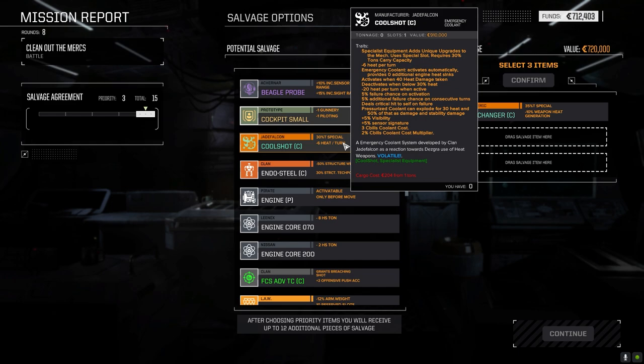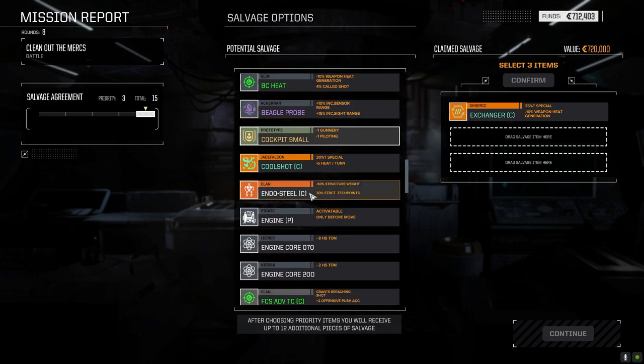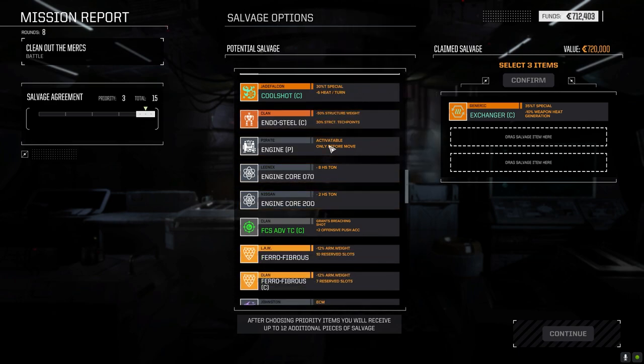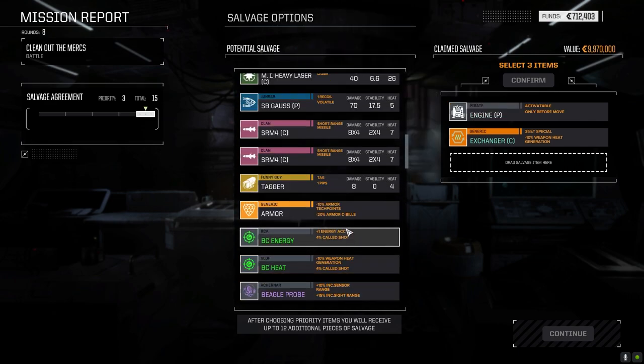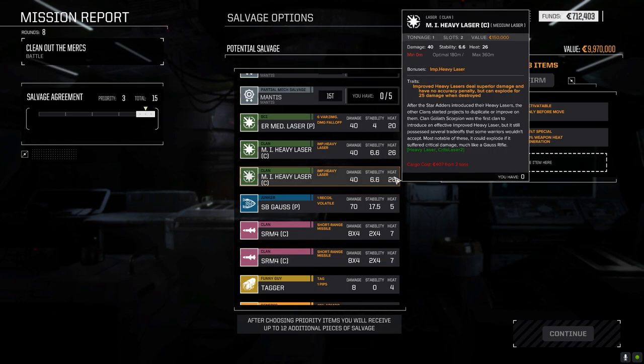If it's got a fail chance and a chance to explode, and we're continuously being overheated, there's a good chance it'll go off on me. I'm going to drop this in for C-bills - I could certainly use a million C-bills right now. Medium improved heavy lasers but the heat generated... Clan SRM4s - although a pair of these on the Cephalus. We could pull two mediums, but the Cephalus isn't hitting very often anyway.